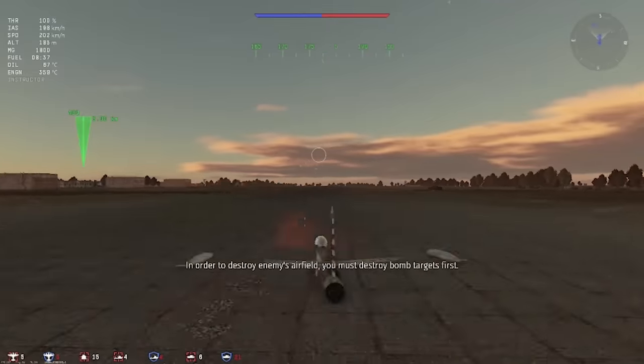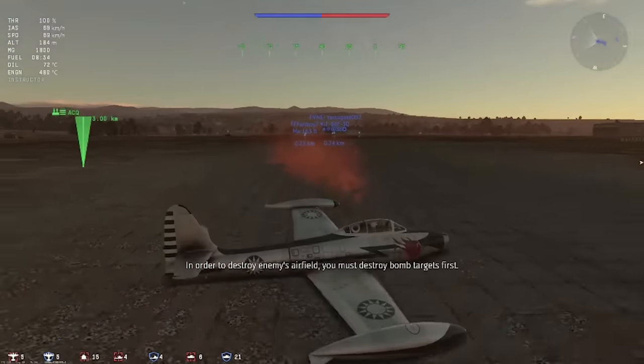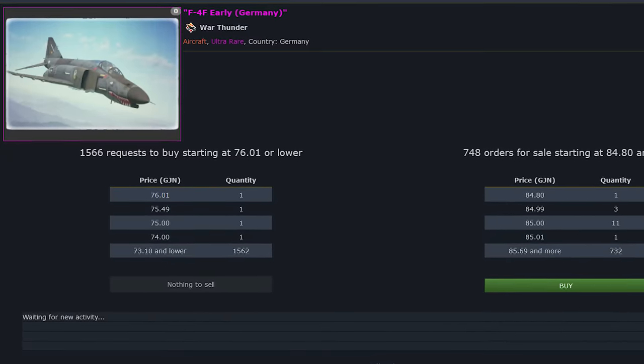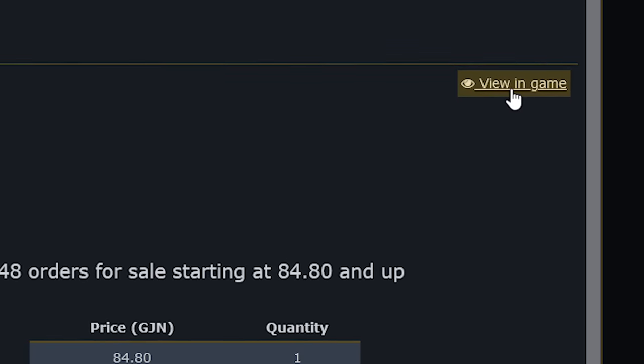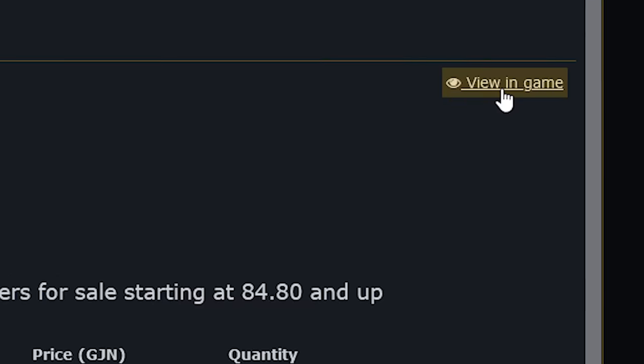Spawn protection is not only a feature for ground forces. If you want to test drive an event vehicle that's on the marketplace but not yet viewable in the hangar, click the 'view item in hangar' button while browsing the item on the Gaijin market.